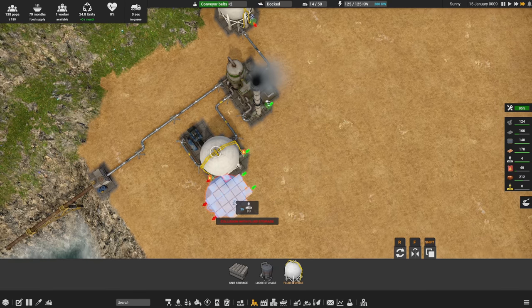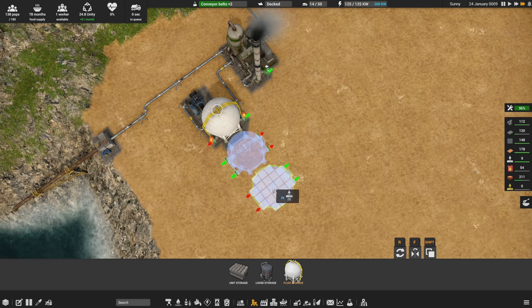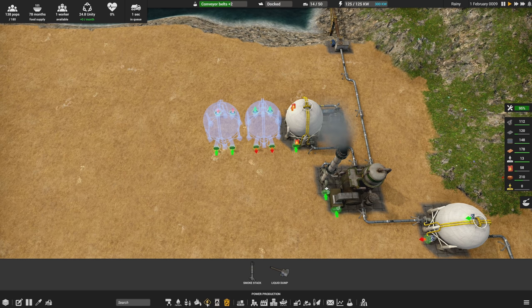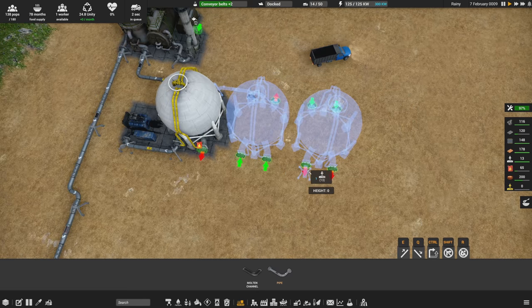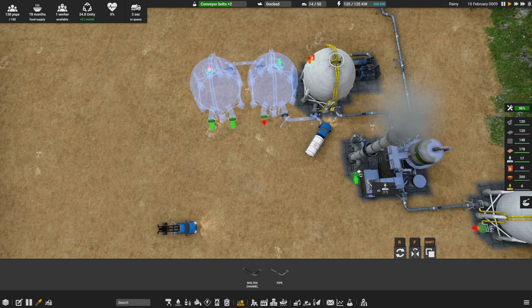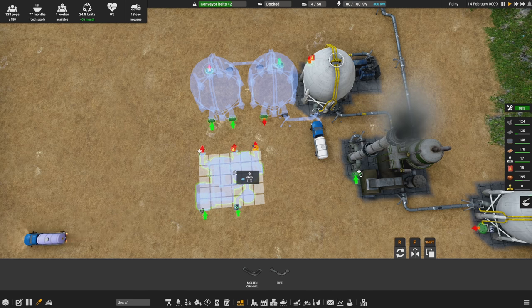I want to store more than 180 units of fuel so let's do two linked tanks. I'm not sure exactly if this chaining works — it's a bit of a gamble and a test. I want the pipe from the distiller to go into the first tank, and then from that tank flow into the second tank. The wastewater pipe has to go around but I think I can make that work.